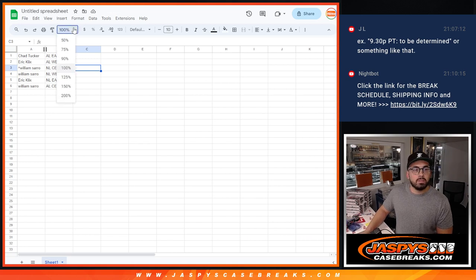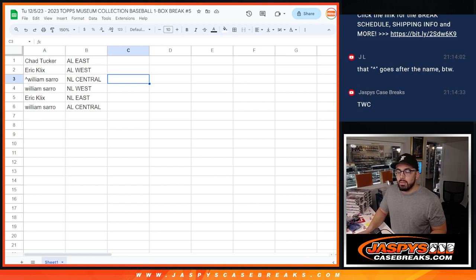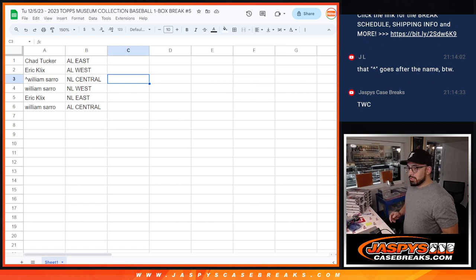So this is what it has all come down to. Chad gets the AL East. Eric gets the AL West. William gets the NL Central. William gets the NL West. Eric gets the NL East. William gets the AL Central. And if you guys actually want to make a trade, there's a trade window that happens right now. We are back — no trades for all of these divisions, and we are going to get right to it.